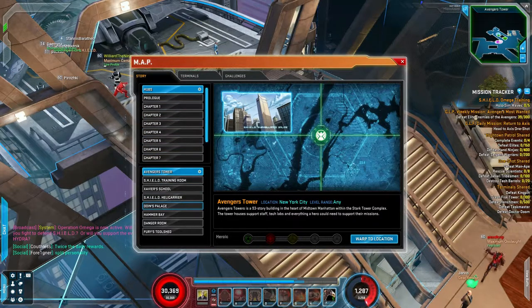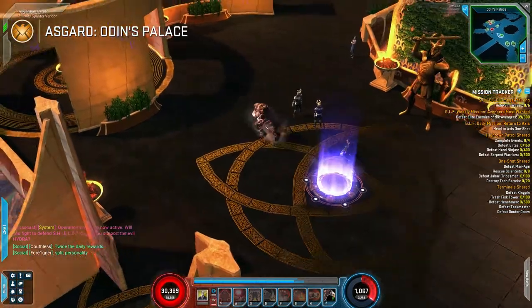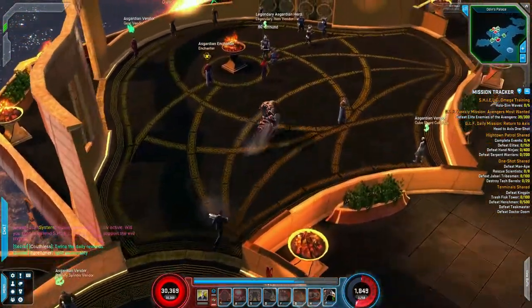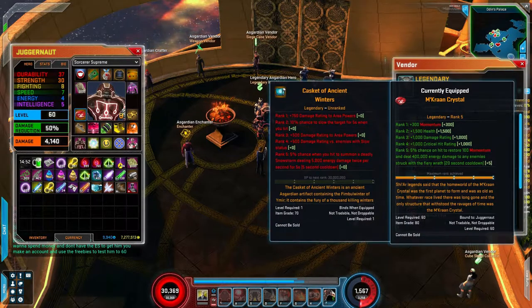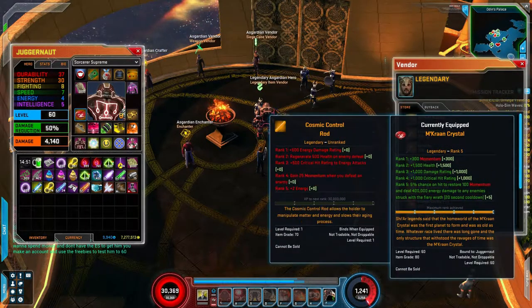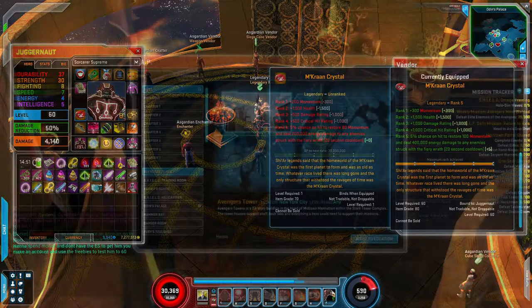If you go to your waypoint and under hubs select Odin's Palace, you'll find an NPC where you can buy Legendary items. These items are a must-have to build a powerful character, and you're going to have to level those over time as you fight. Each Legendary has 5 tiers or 5 levels, and as you gain experience you'll get a new passive buff to go along with your character.